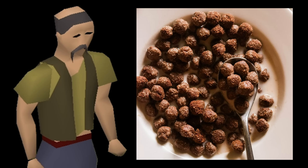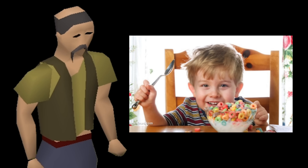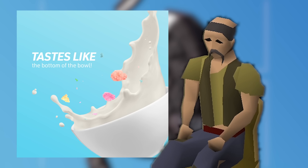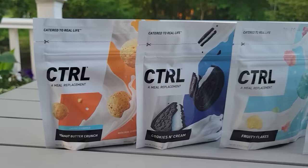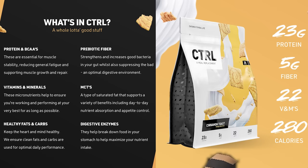But first — you guys have had cereal, right? Froot Loops, Cocoa Puffs, whatever you're into. You eat all the cereal and all that's left is the cereal milk. Imagine that, but it's good for you and tastes even better. Dream no longer, it exists. Today's sponsor Control has brought it to life. Control is a meal replacement protein drink and it is so, so good. By far the best tasting protein shake I've ever had.